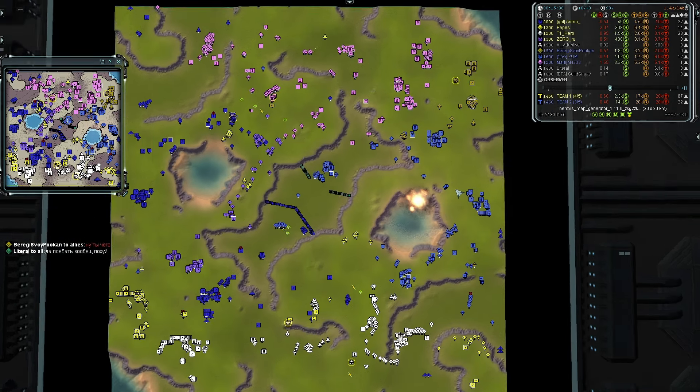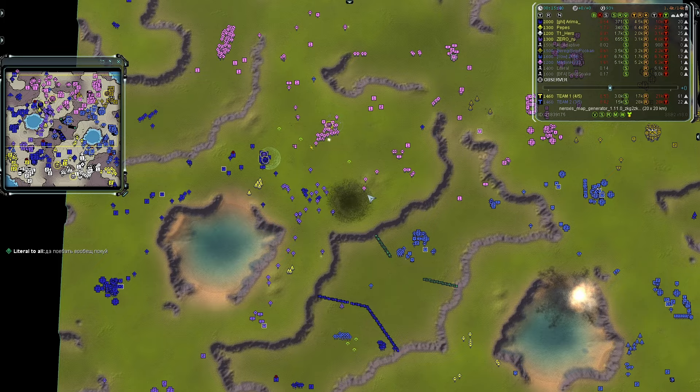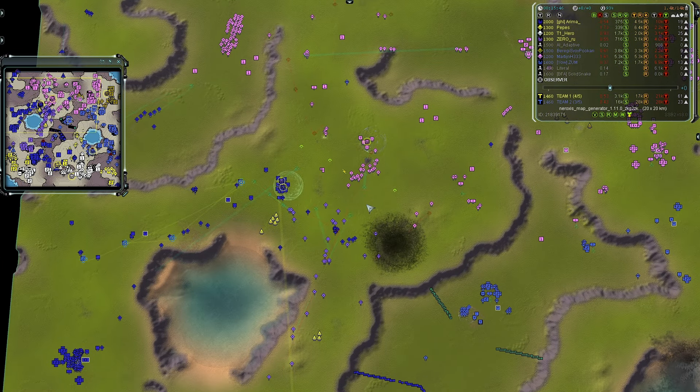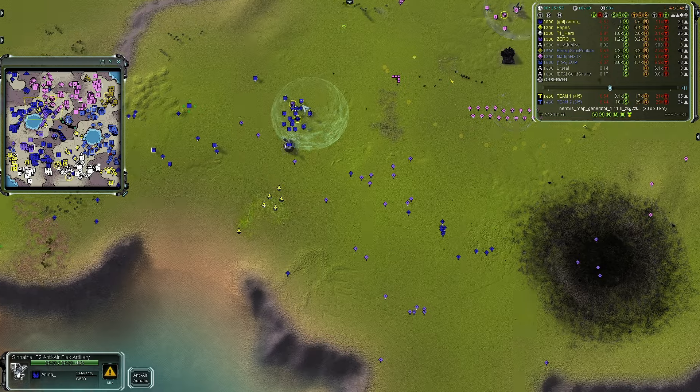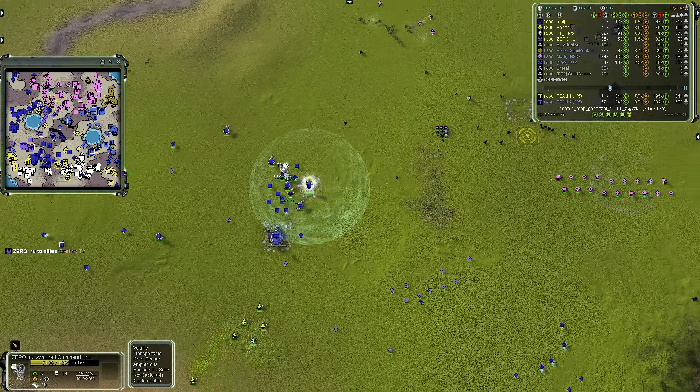Zum will most likely inherit Literal's base — he can micro the east and middle while the air player handles the air situation. Team two's Martin is fanning out with a nice little poke attack, but it's not a concerted effort against that firebase with two commanders. There's PD, AA, a Seraphim shield, and a T2 Seraphim commander coming online — high engineering suites mean they can spam defenses very quickly.